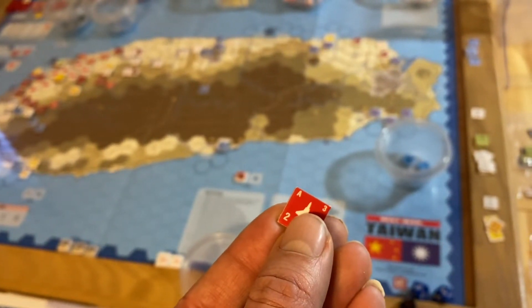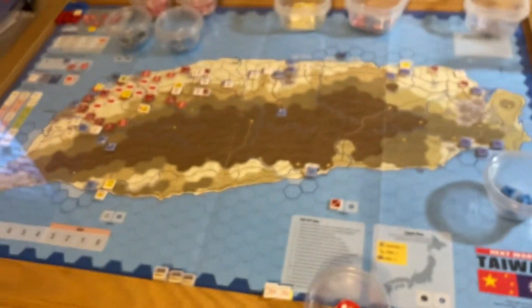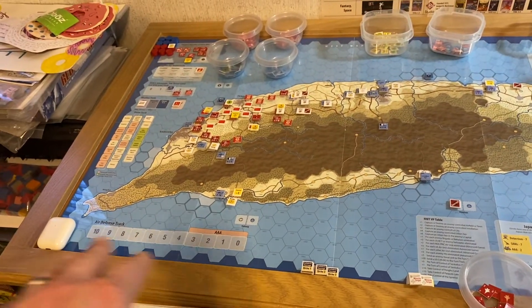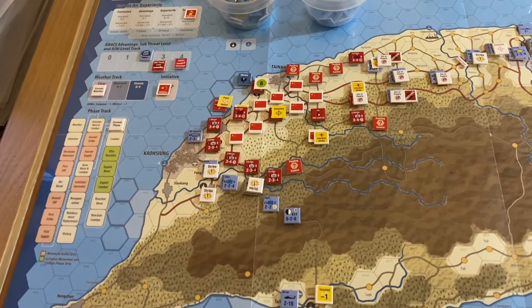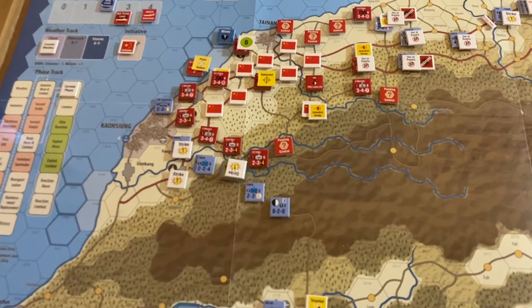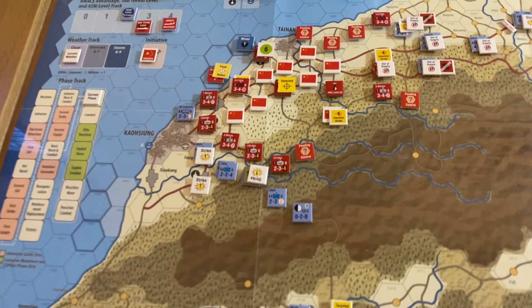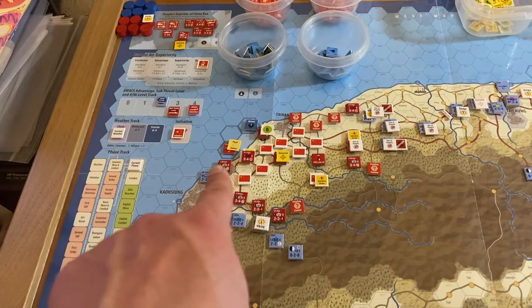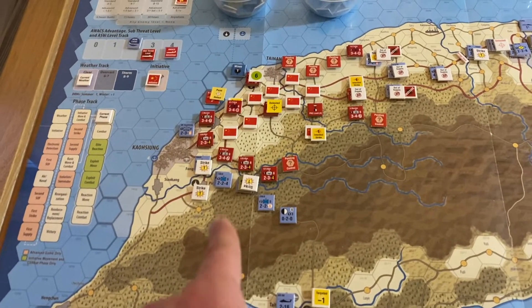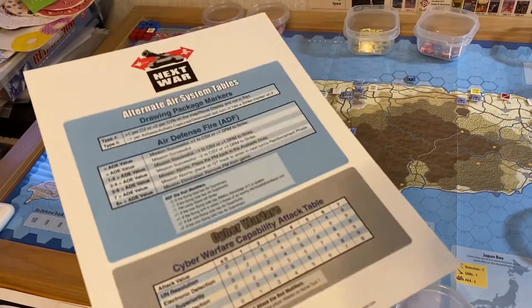Close support is a modifier for combat purposes — that's the number in the lower left — and it works just like in the advanced game. You don't use the air defense tracks. One thing I'm doing differently from what Mitch wrote: there's a modifier in the alternate air rules where being within two hexes of a headquarters helps the interceptor. I'm increasing that by plus one, and I'm adding an additional modifier if you're within range of naval forces offshore or S-300, S-400, or Patriot missile batteries. That's the only change I'm making from Mitch's system.